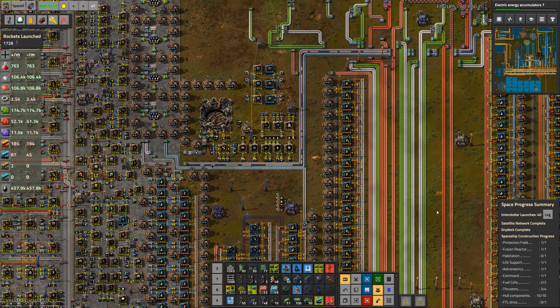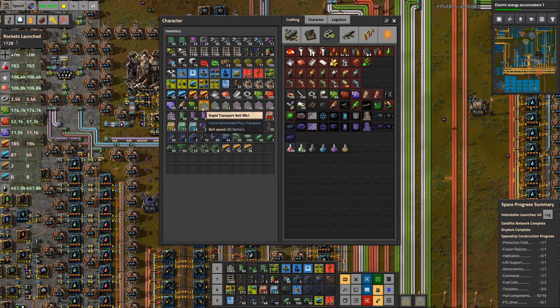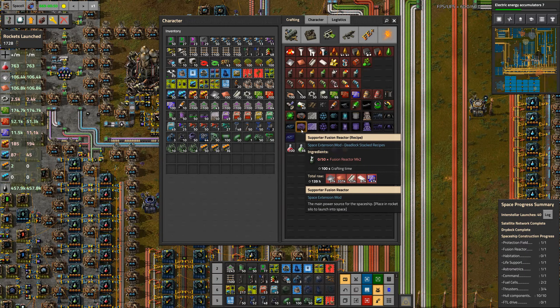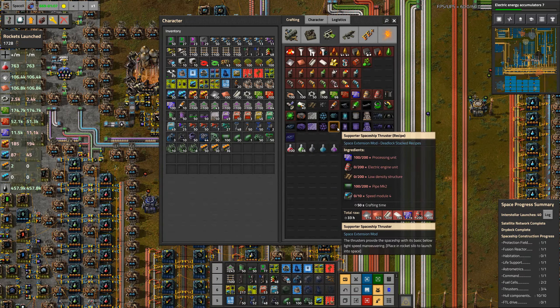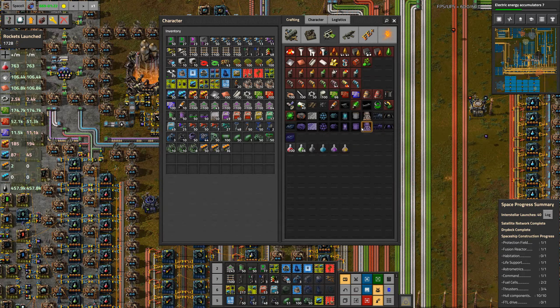We did lots of minor things. I started stockpiling some of the items required for supporters — the supporter rocket parts. So every YouTube member, Twitch subscriber, and Patreon member also gets their own special rocket launched on top of their subscriber rocket. In the case of fusion reactors and low-density structures — all these sorts of things that I needed excess of — I've started stockpiling a couple of those.